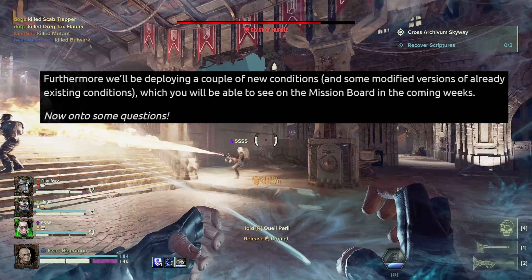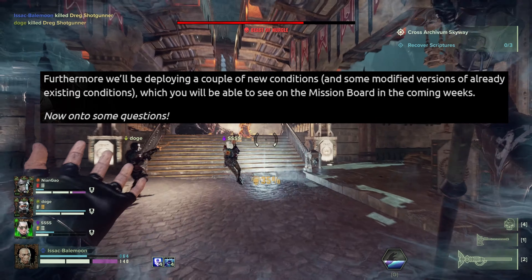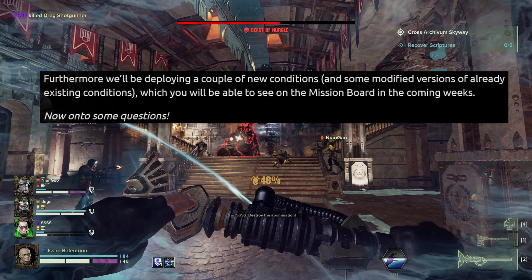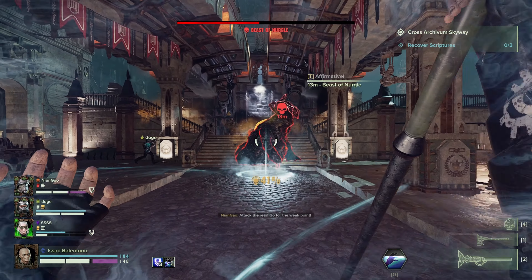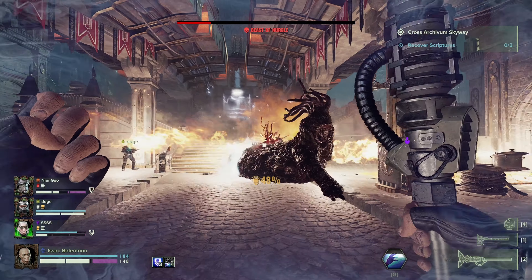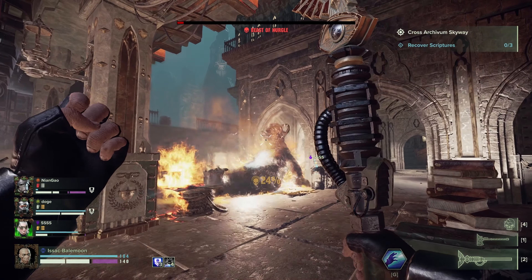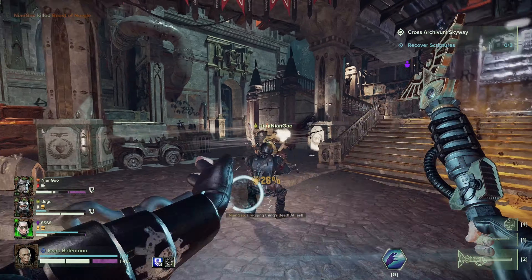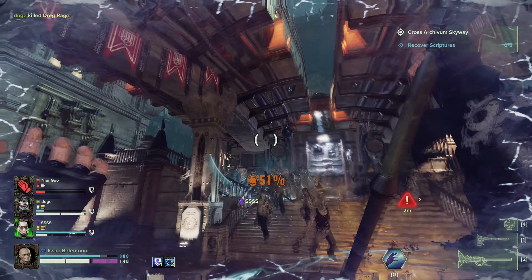Furthermore, we'll be deploying a couple of new conditions, and some modified versions of already existing conditions, which you will be able to see on the mission board in the coming weeks. One of these new missions could possibly be one of the modifiers we already know of — I think it's called Assault — where we were supposed to get more ammunition drops throughout the mission, but much less healing. I'm not sure what less healing means: do we get less Medicaid charges, or fewer MediPacks available?